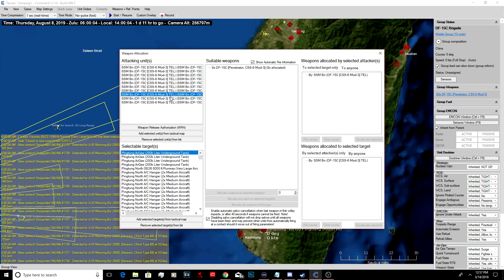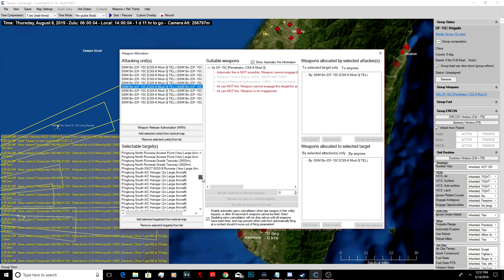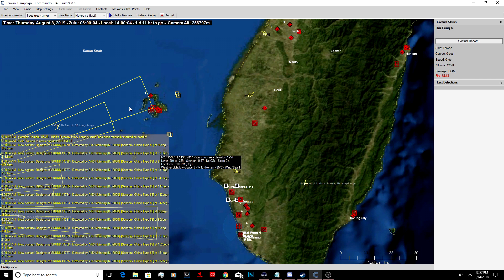8,000 foot runway. If we can remove the runways before they launch aircraft, that would be the end goal here. Select the targets. Drop four - we'll drop all eight on that runway.